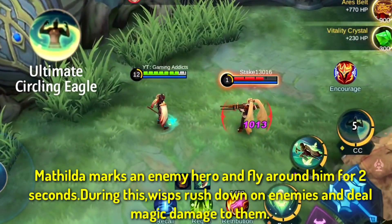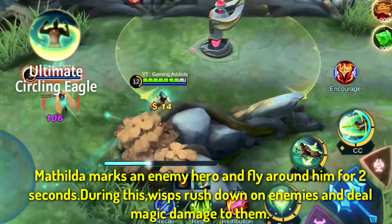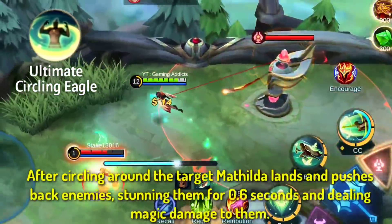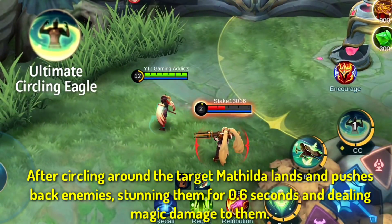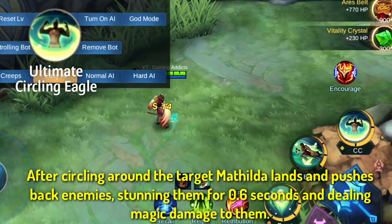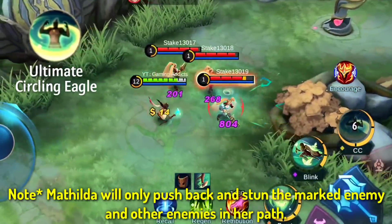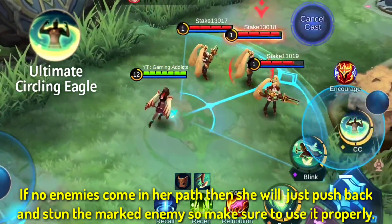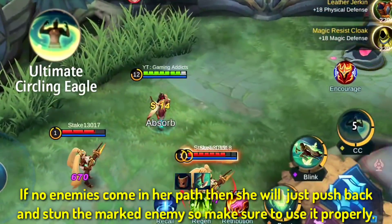Ultimate — Circling Eagle: Mathilda marks an enemy and flies around them for two seconds. During this, waves rush down on the enemy dealing magic damage. After circling the target, Mathilda lands and pushes back enemies, stunning them for 0.6 seconds and dealing magic damage. Note: Mathilda will only push back and stun the marked enemy and other enemies in her path. If no enemies come in her path, she will just push back and stun the marked enemy, so make sure to use it properly.